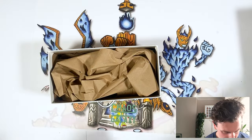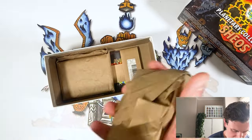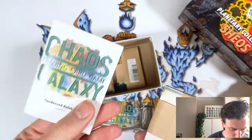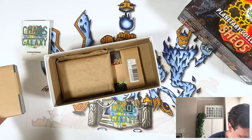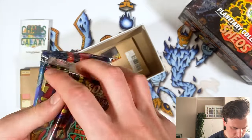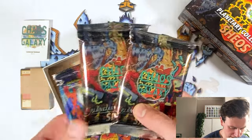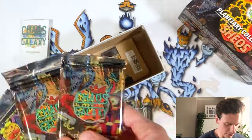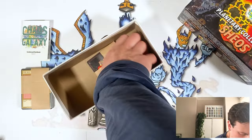So inside you get some tissue paper, and then inside said tissue paper you get a rule book, the Infernos of Shios starter deck, three booster packs, two of the brand new planetary collection Shios booster packs to help bolster up your starter deck. You can also get these just on their own if you don't want to splash out on the full planetary collection but you like the planet Shios — you can just get these packs separately. And then there's a set five pack as well just thrown into the mix.